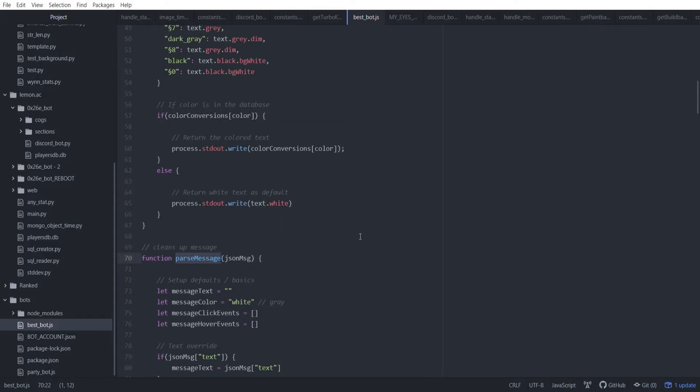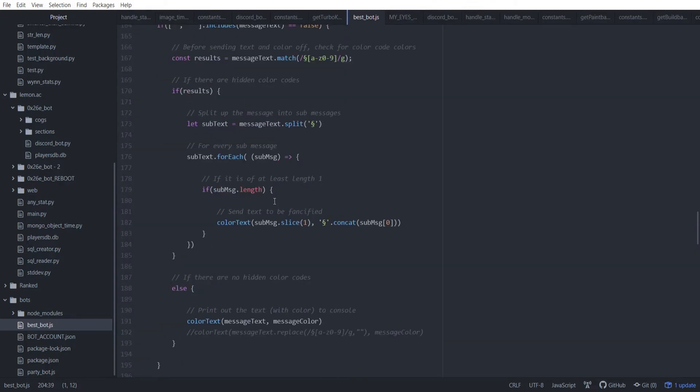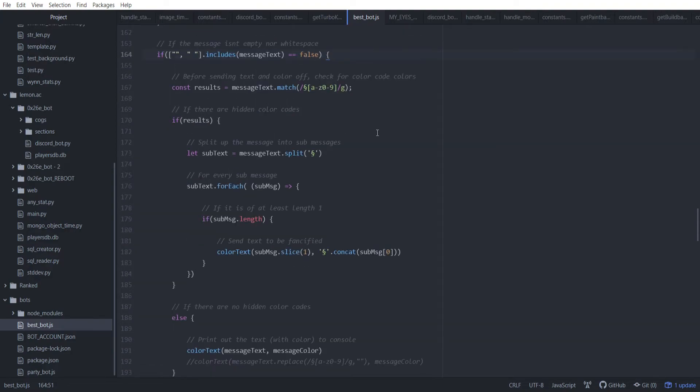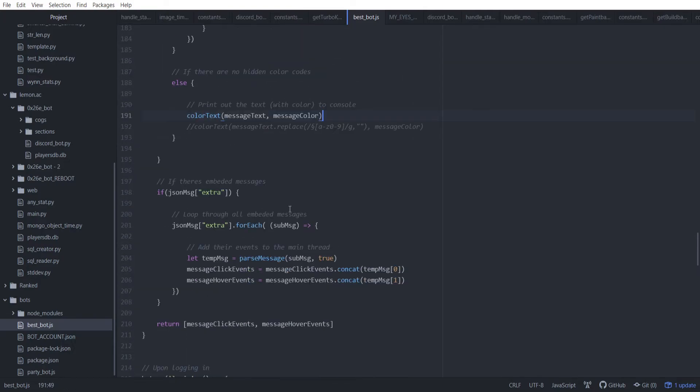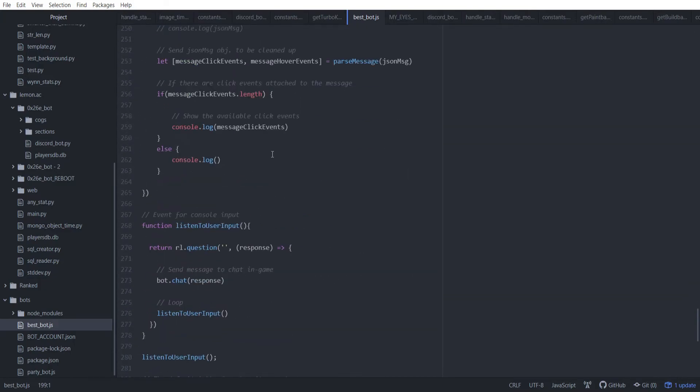This function is recursive. So at the bottom, if the message is processable — if there's a text thing to look at, and every message has this — then print it out in the given color. At the very bottom, sometimes there's stuff hidden recursively, so we recursively go through the thing and pass down the click events and hover events. It'll print each text segment with its given color separately, but for the message as a whole it collects all the click events and combines them into one. Same thing for hover events.